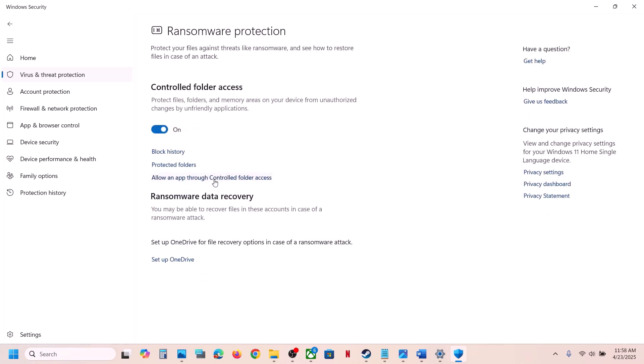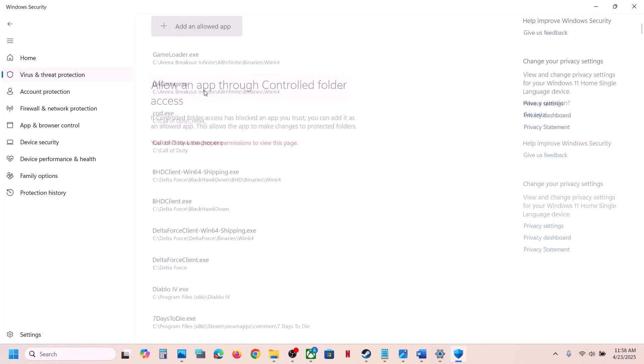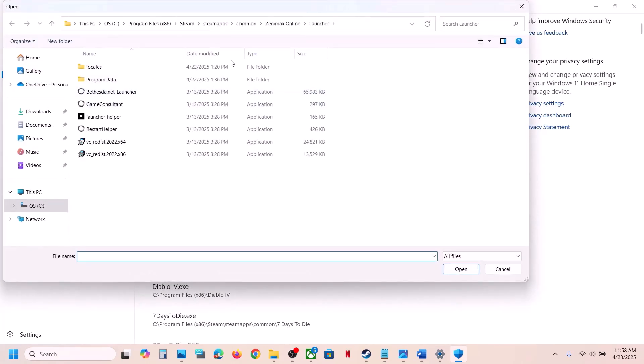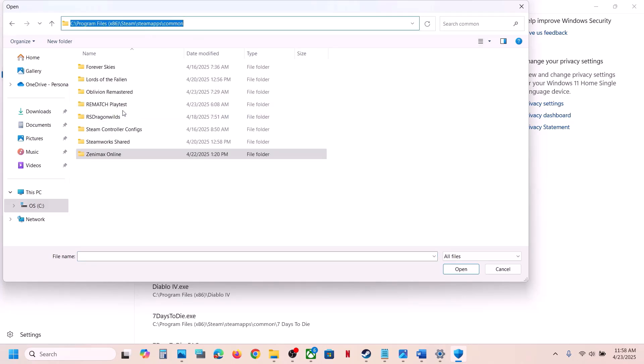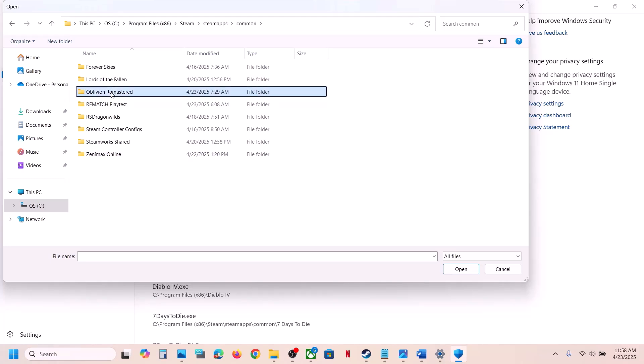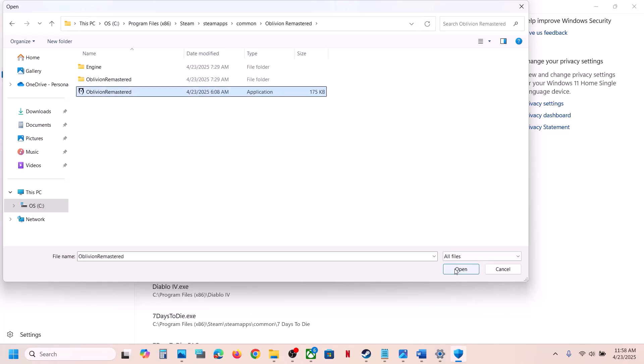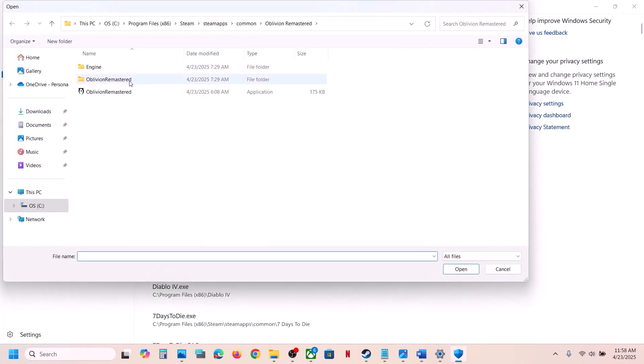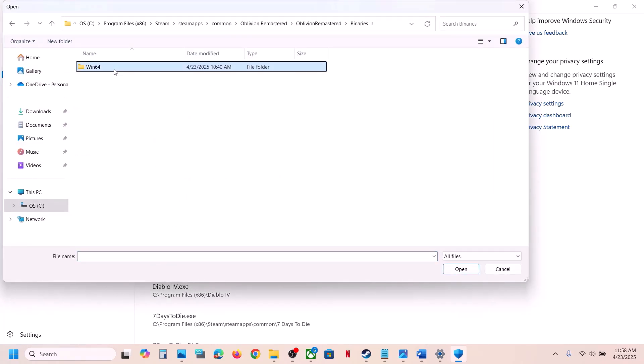Go to Virus and Threat Protection once again, scroll down to the bottom, and click on Manage Ransomware Protection. Click Yes to allow, then click on Allow an App Through Controlled Folder Access. Click on Browse All Apps and navigate to the game installation folder. Select the game exe file and click Open.